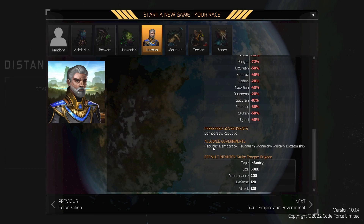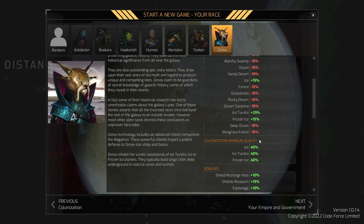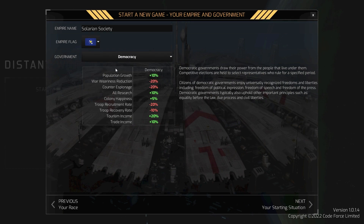Bonuses include five percent research, diplomacy, espionage, trade income, and war wariness reduction — all good things. Feelings toward other races: Acutians and Teekans aren't bad, Ikuro aren't bad, Caodians, Comenos, Sakurans are still here — minus ten percent with them, they're tough for pretty much everybody. Preferred government types are democracy and republic. We're going with democracy, which gives plus ten percent population growth, ten percent all research, five percent colony happiness, and boosts tourism and trade income. Negatives include vulnerability to espionage and population reluctance to fight.